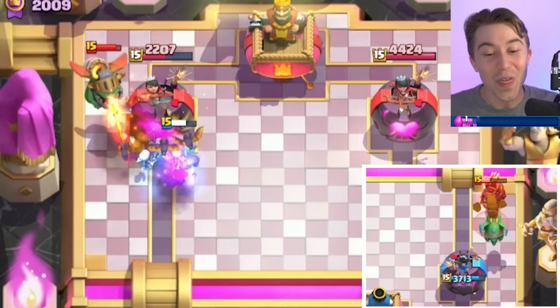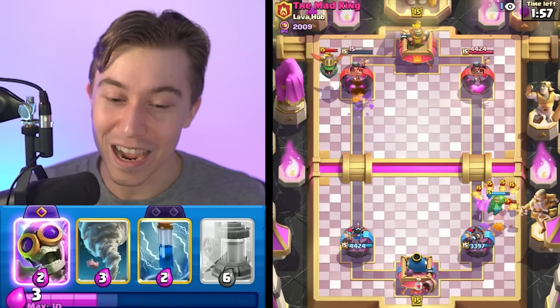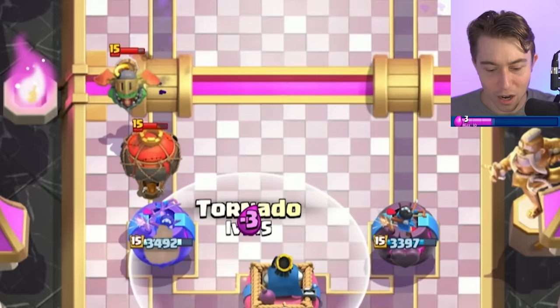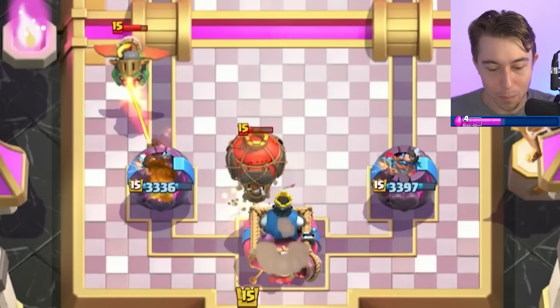Our stupid strategy of looking at his clan name paid off dividends and we devoured almost the entire tower. If you guys think I'm stupid, you're right, but it's also a surprisingly successful strategy being stupid out here. We're gonna go for the Bomber and pull back the Inferno Dragon, and then I think I can activate King Tower with the Tornado against the balloon and then go Zap on top of the Inferno Dragon so it doesn't ruin our day. I believe that we're gonna be fine here.